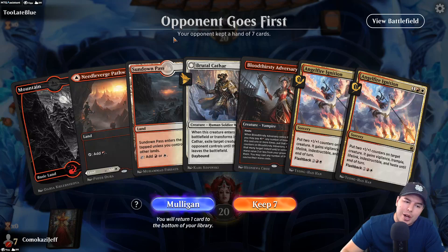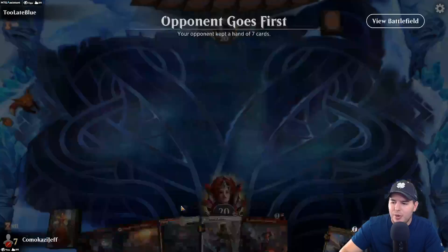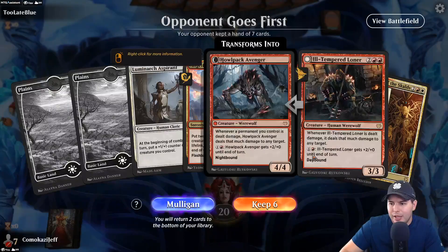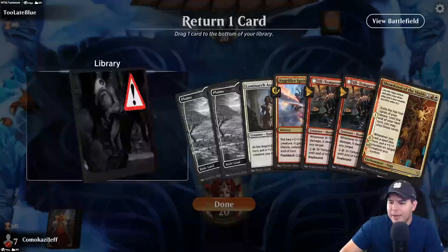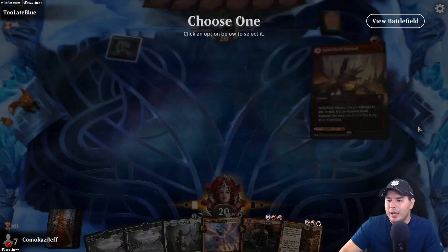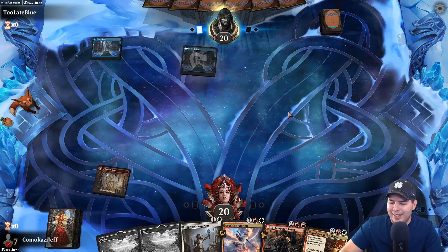We're up against a blue deck and this is kind of an awkward hand — we're on the draw and have three mana, which means you get to brew a Kathar. I typically keep a hand that has removal, but I think we want more setup here. These are support cards. No red mana — Showdown of the Skalds should help us find red mana. We have two pieces of the combo so we're going to keep this one.